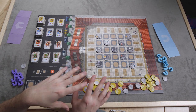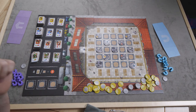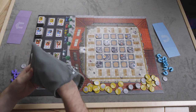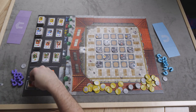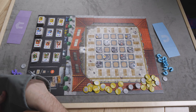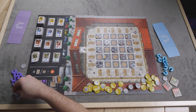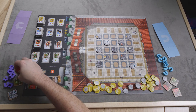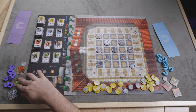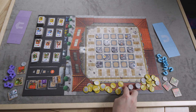A basic turn in Mercado de Lisboa consists of doing one of four things: either you place a marketplace stall, place a customer, place a restaurant, or take a coin. You grab three marketplace stalls, put them down for players to pick, and give three to each player as well — that's how you start the game.